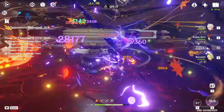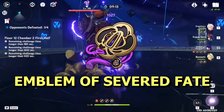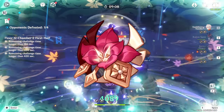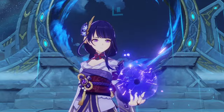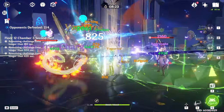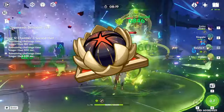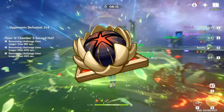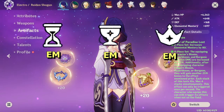TLDR: if you are running DPS Raiden, I recommend four-piece Emblem. If you don't have a four-piece Emblem set yet, you can use a two-piece two-piece combo of Emblem with any 18% Attack bonus set, Noblesse, or Thundering Fury — but only as a transitionary option. If you are running Hyperbloom Raiden, use four-piece Flower of Paradise Lost, four-piece Gilded Dreams, or anything that gives elemental mastery, with all main stats as EM.